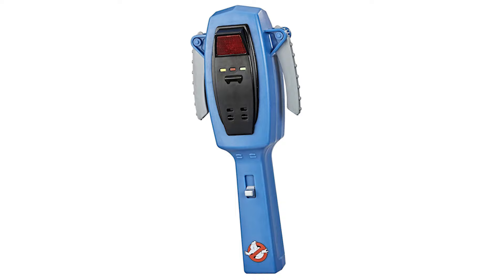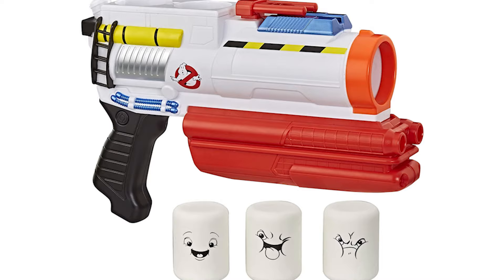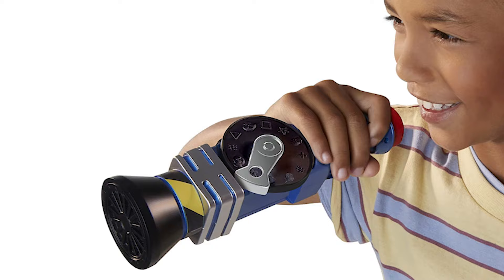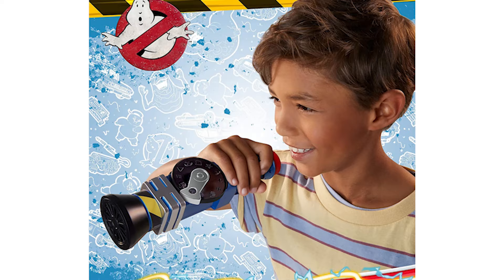Inspired by Afterlife, the Ghostbusters Mini Puffed Popper Blaster is perfect for those eerie encounters. It includes the blaster with three soft foam puffed popper projectiles for some mini puffed poppin' action. Imagine hunting spooky ghosts with the Ghostbusters Ghost Whistle, featuring 15 different sounds. Pair it next to your Proton Pack and other Ghostbusters roleplay gear — a special whistle that only ghosts can hear.